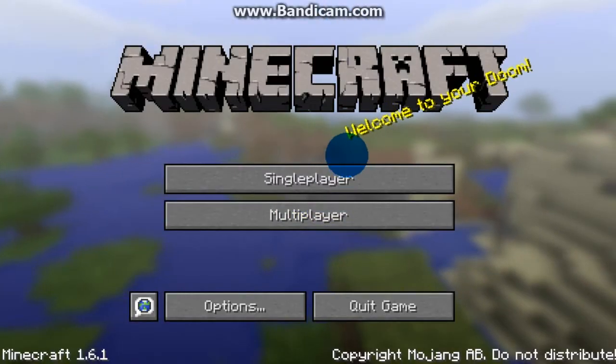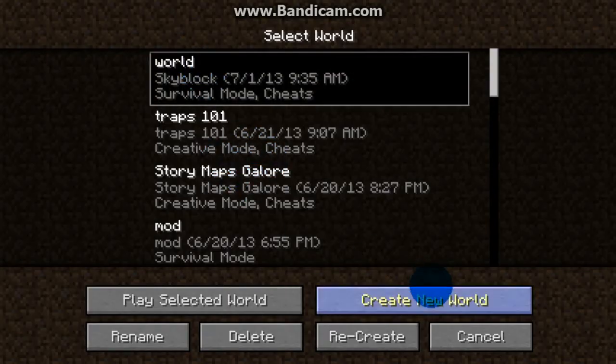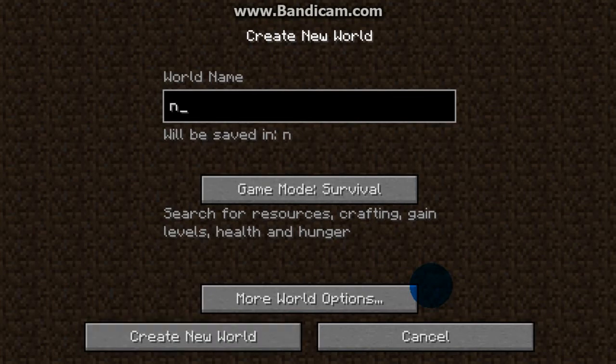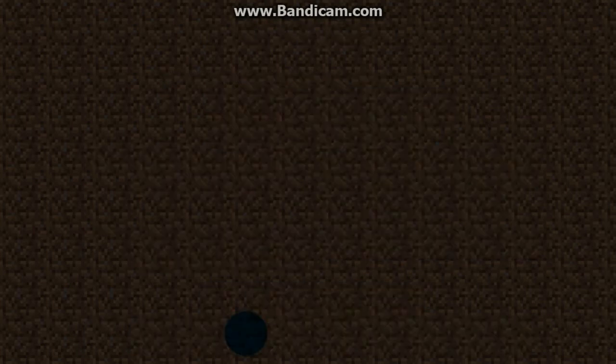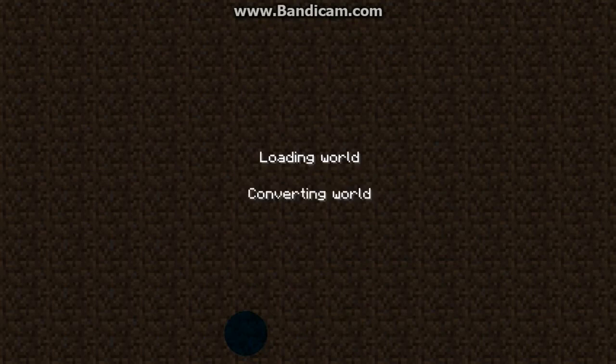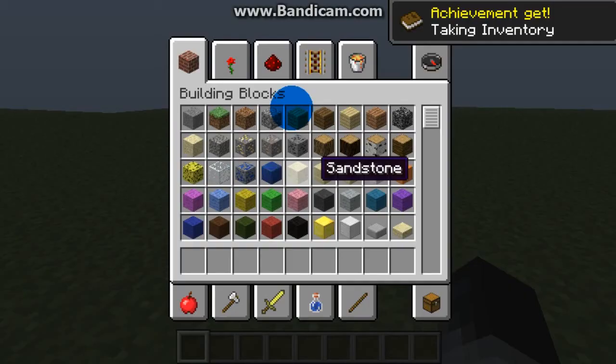I have about four minutes left. Now that we're in the game, let me just show you the new things. I'll show you all the new horse items and horse armor. I think there's a crafting recipe for it now - I'm not very familiar with it. As I said, the update just came out. I've had it launched for a while but I didn't think there was a crafting recipe because it's only found in dungeons.